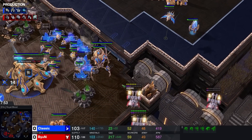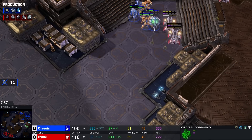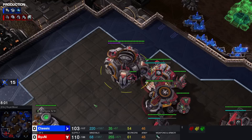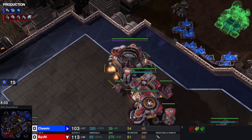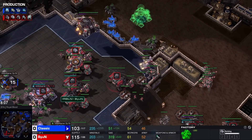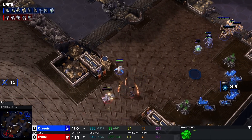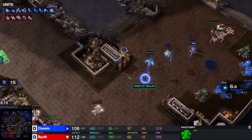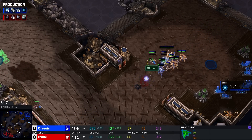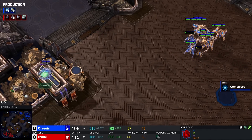He isn't mining from his own third base yet. Yes he is up in supply, up in economy, and up in upgrades as well, but he needs to be careful in the defense. Two tanks — is that going to be enough? A third tank will definitely help. There's no Charge, no Archons, but there are two Immortals and one Colossi. There's also a single Phoenix, but completely out of energy. Does Classic want to continue pushing on, or is he done?